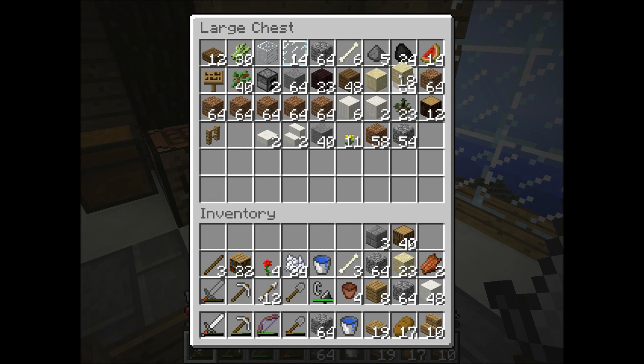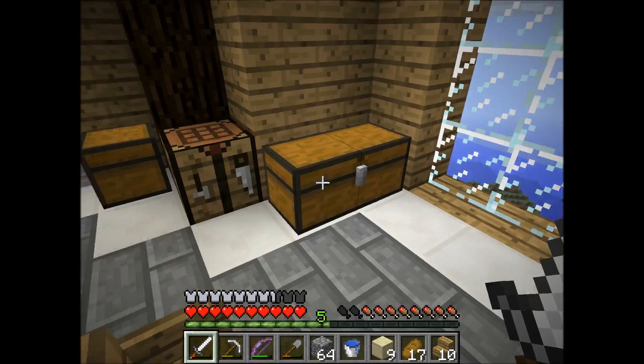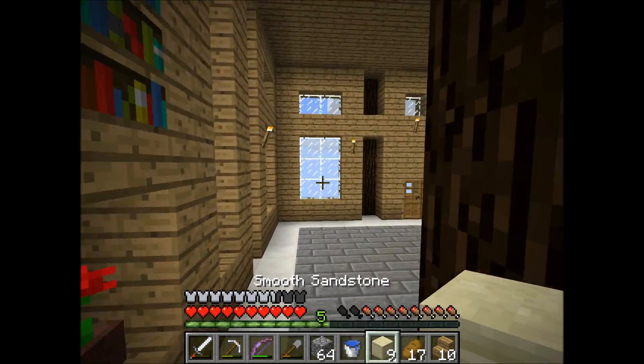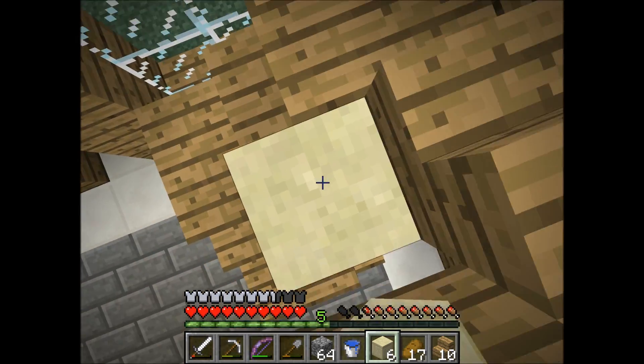Everything up. Sandstone — smooth sandstone. How do I make that? I forget. Four. There we go. And I'll probably need more. I think this is what I'll use for the pillar. Because I like sandstone. It's a pretty good block.